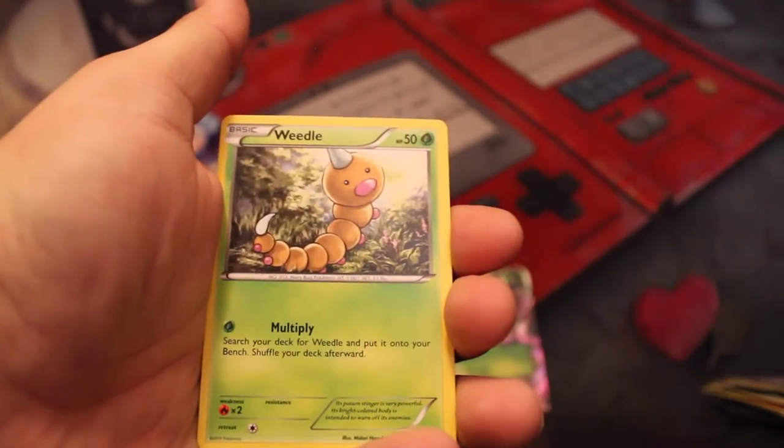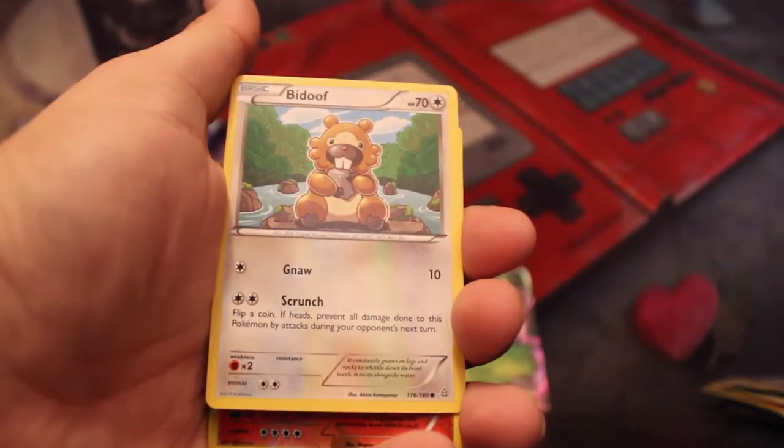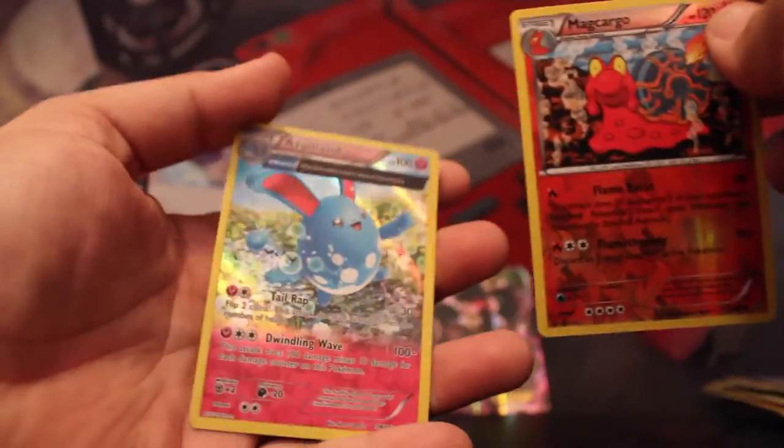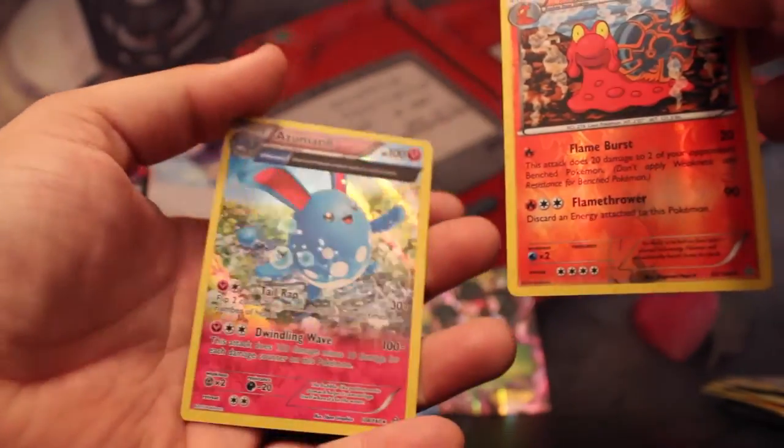Silent Lab, Groudon Spirit Link, Corphish, Weedle, Barboach, Spheal, Bidoof, Reverse Mag Cargo, and that Holo Azumarill Extended Art. Very cool, love it. It's got the same holo as Kingdra had — that super awesome gloss. Love it.